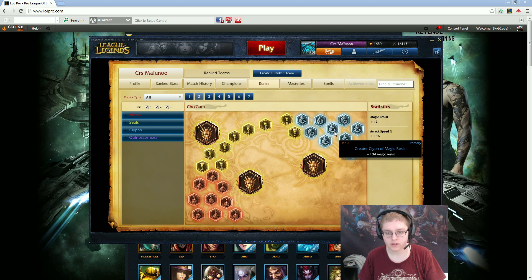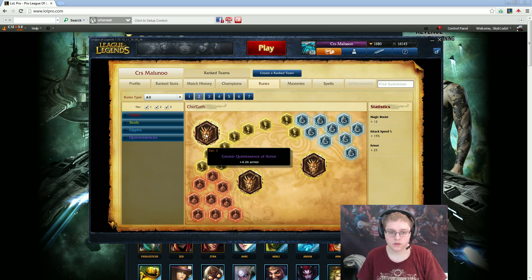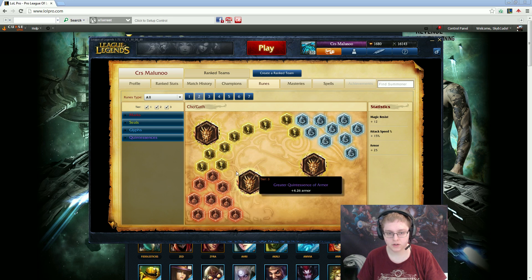Flat MR over scaling — I don't like the scaling ones at all. I'd rather just be stronger early game and get more items because of that. Then I chose armor quints. You just want to be as tanky as possible with Cho'Gath, and armor quints are the best. They help your early clears in the jungle so you don't get as low.